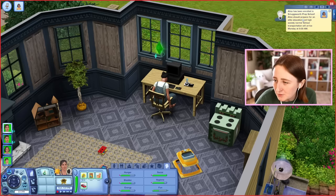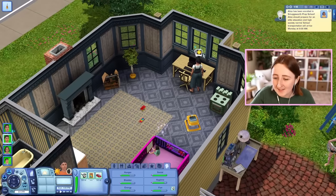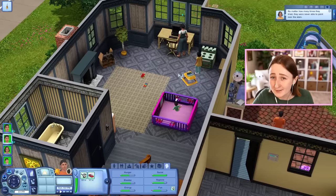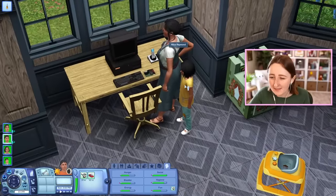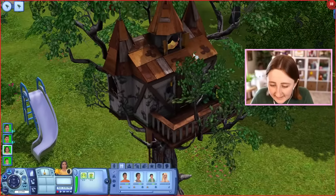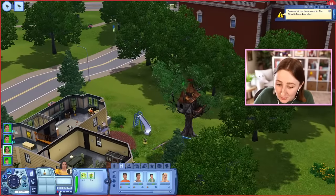Alice has been enrolled in Smugsworth Prep School — she should prepare for an elite education and high society norms, and school transportation will arrive Monday at 9am. With the different boarding schools, if your sim stayed in them, they'd gain different skills, and if they age up while in boarding school they'll get a trait related to it. I think if Alice ages up while at Smugsworth she'll become a snob and gain logic and charisma skills. Oh my god, the kid is up in the top of the treehouse looking out the window — I would love to have treehouses in The Sims 4!